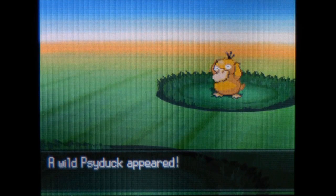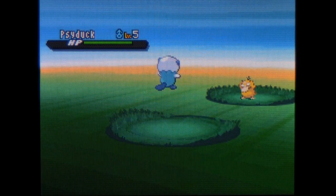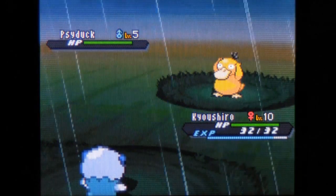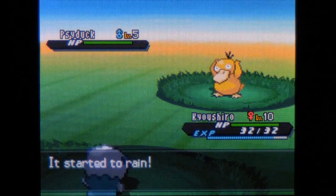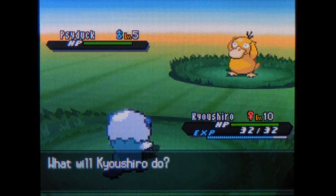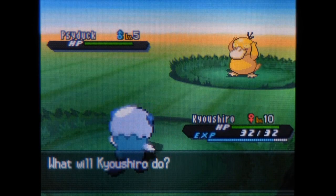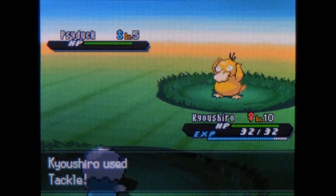Wild Pokemon for this area are actually very abundant — there are quite a few new ones to add to the list. The first one is Psyduck, which eventually evolves into Golduck. It's a very early water type Pokemon, and of the two water types in this area, it's probably the better of the two.